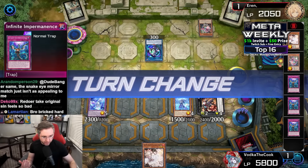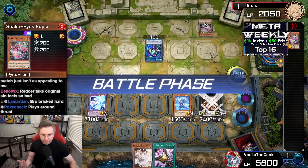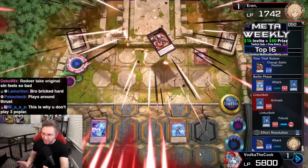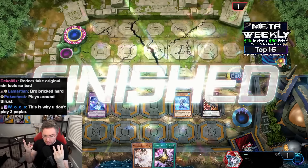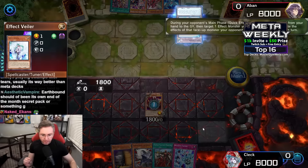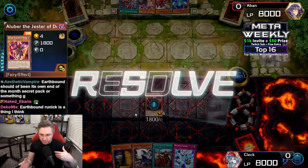All we have is Poplar and Imperms — triple Imperm, triple Poplar. That's it. Lethal damage from Snake Eyes badly breaking into triple Imperm, triple Poplar. Good job, Tearlament.